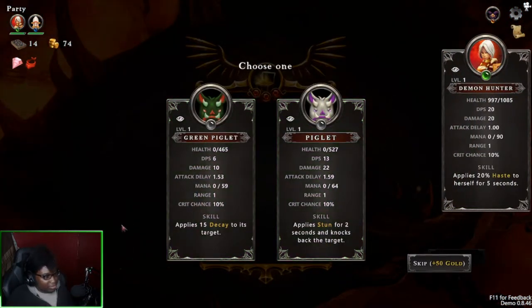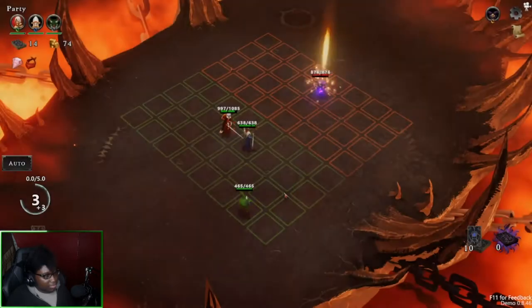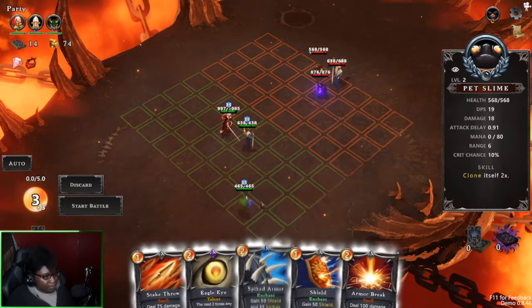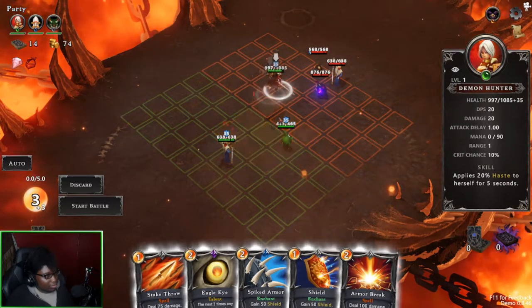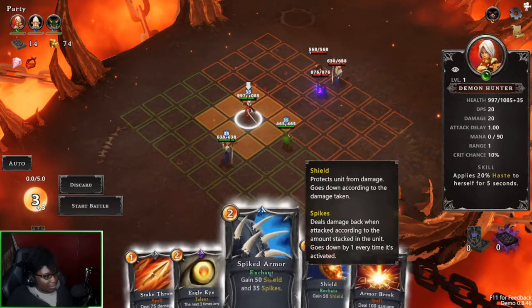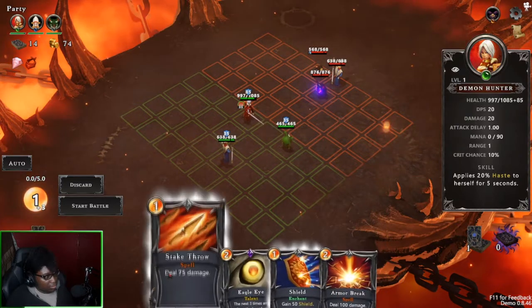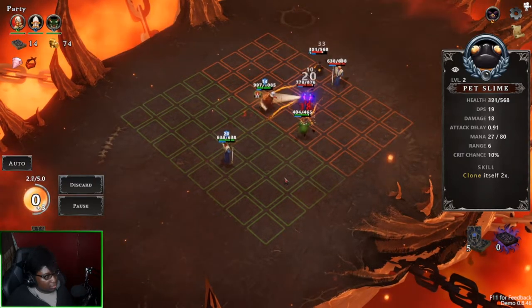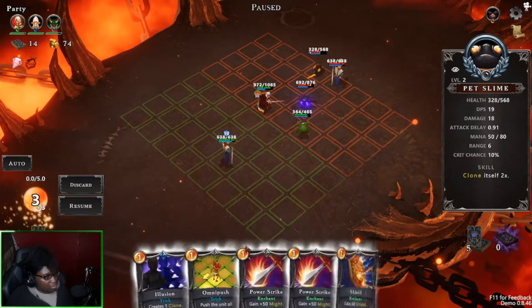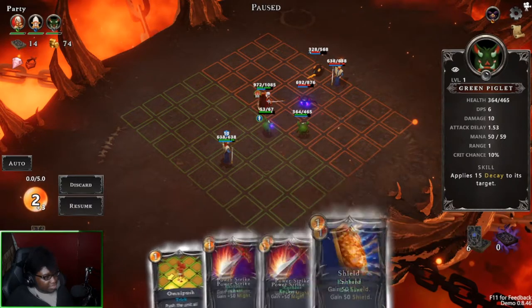We got a green piglet — this one decays enemies. Let's move them over. Let's have some more decay going on there.